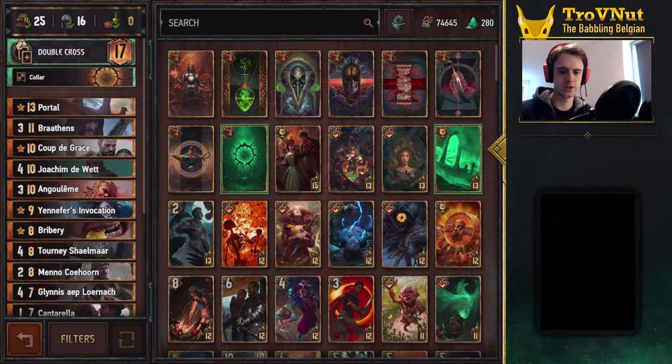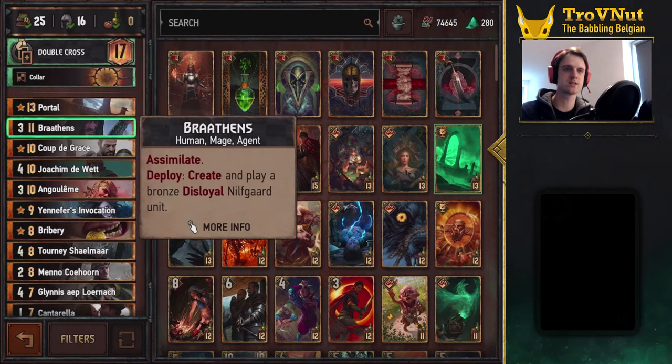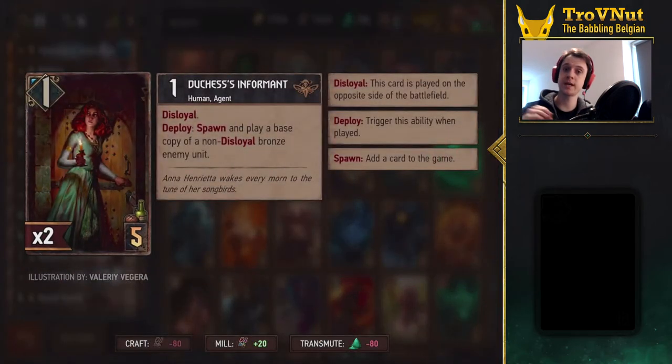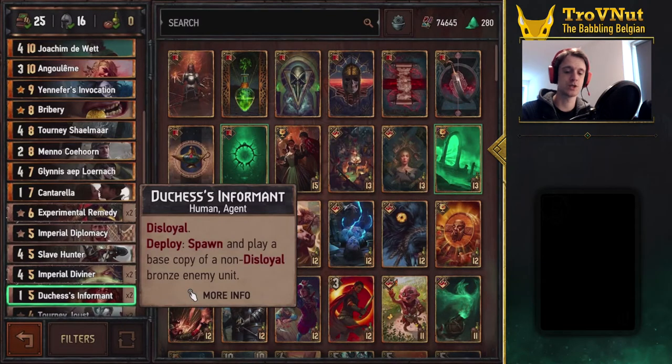Let's go back up a little bit because the Bronze cards aren't really what this deck is about — it's about those fancy golden cards. We've added Brathens, also a new card from Master Mirror, who also has Assimilate and allows you to play a Bronze Disloyal Nilfgaardian unit. That means you're basically guaranteed to pull the Duchess Informant and use her to make another unit from your opponent's faction. That triggers Assimilate twice, because that Duchess Informant wasn't in your starting deck either.